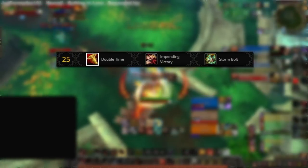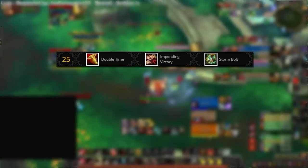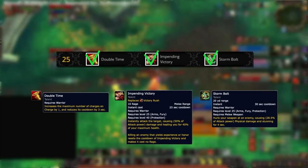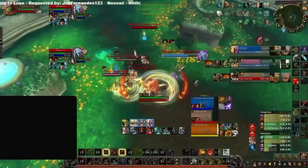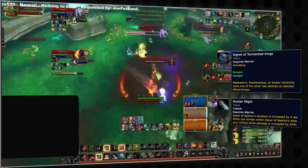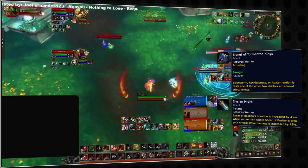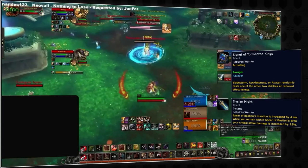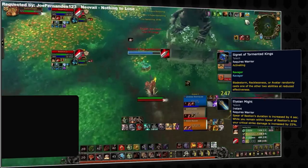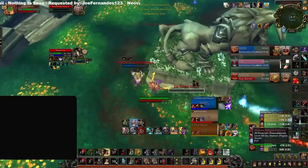One of the more exciting changes is that all warrior specs will now have access to three abilities that were previously exclusive to one another. With the new talent system it will be possible to have Double Time, Impending Victory, and Storm Bolt at the same time. Two Shadowlands legendaries will also be returning, with both Elysian Might and Signet of Tormented Kings being available as end cap talents. This is a common theme in Dragonflight, and this particular combo is pretty broken for both arms and fury, as they are both on the same side of the tree, making them very accessible for most builds.